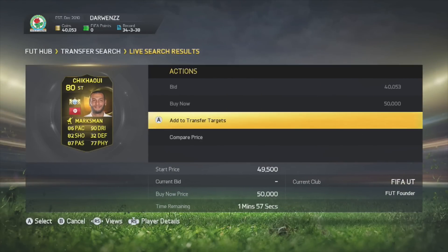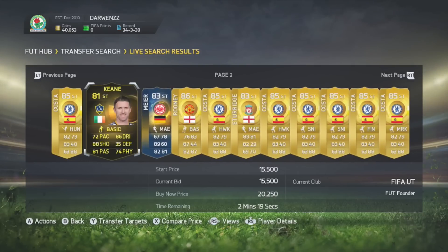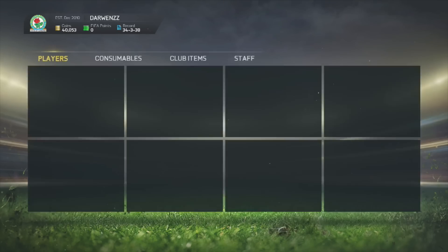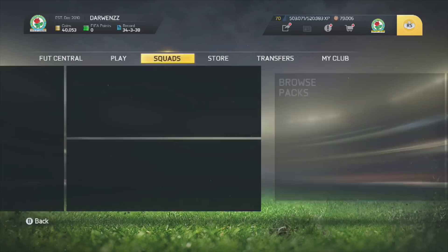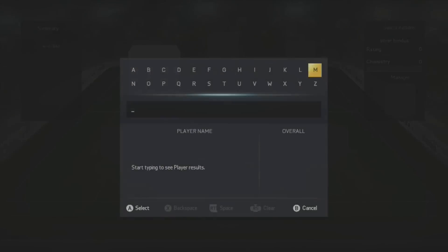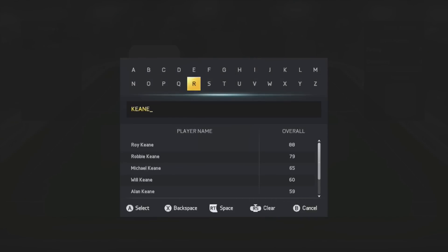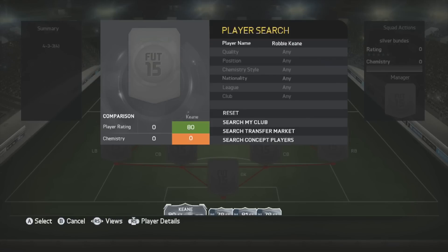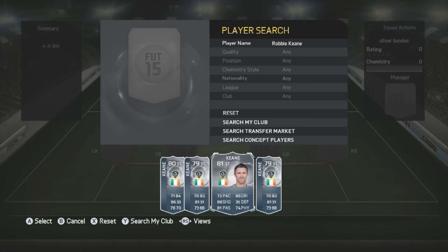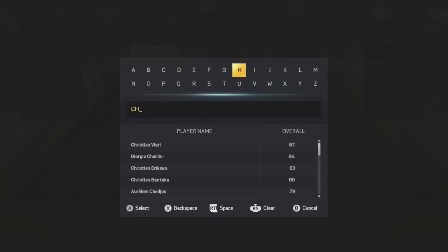Basically what you want to do is go gold striker, CAM, CM, or CDM — it's up to you. You want to pick a gold striker, or whatever position you're searching, that's got pretty decent stats and is a player you'd expect to have a lot of cards on the market — for example Keen or Shikawi. Go over to squads and search them up on the concept squad. If you can't be bothered waiting, you can just put the minimum of like 5k on the search.